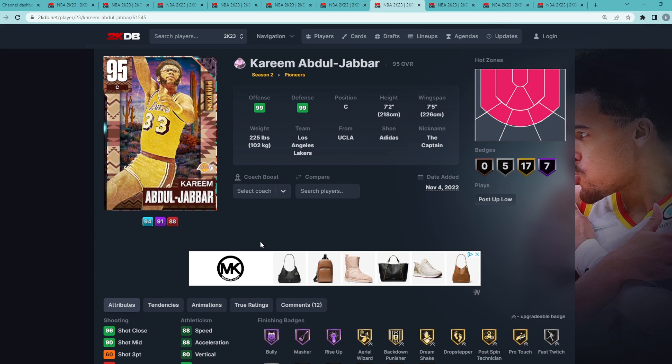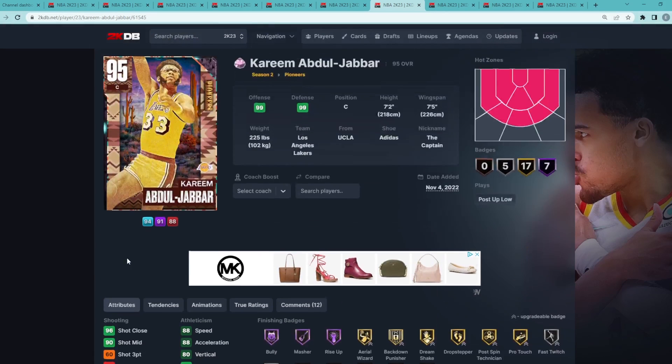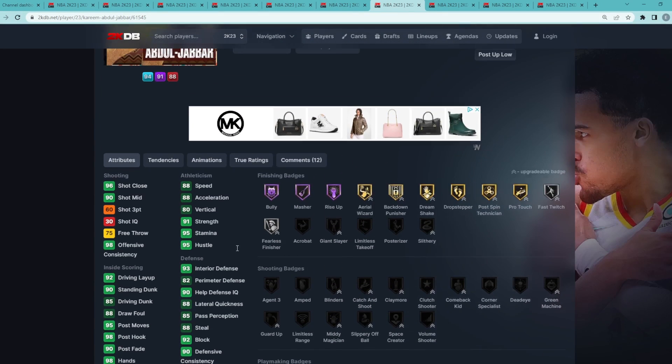Coming in at my number 7 spot, we're going with the best center in the game — the Pink Diamond Cream. He's a center, 7'2 with a 7'5 wingspan. I do think he's the best center in the game. I know there are guys like Shaq, Hakeem, and Tim Duncan that are very close, but in my opinion Cream is the best center in the game. He's going to be such a good defender: 92 block, 93 interior defense, and he's super fast for a center — 88 speed, 88 acceleration.